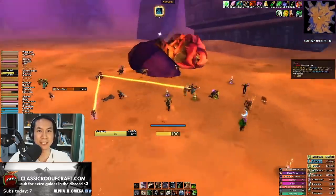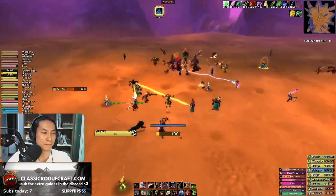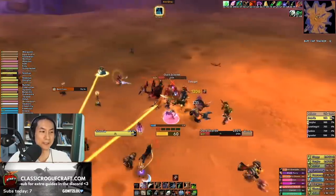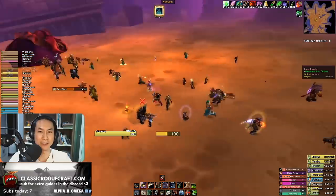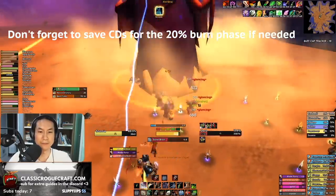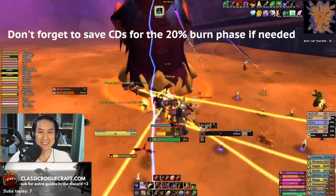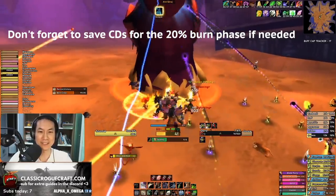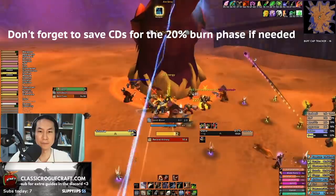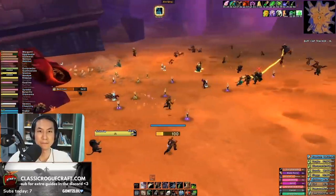If you're in a semi-hardcore or above guild and you can get to Uro with world buffs, you'll probably one-phase him like we did here. If you don't one-phase him, just be aware of phase two — it's not really on rogues to handle much there, you're mostly just running around avoiding Uro while he's underground. One other thing: Uro gains a massive attack speed bonus at 20% HP and below. Some guilds will ask you to save your DPS cooldowns — Adrenaline Rush and Blade Flurry — for that burn phase, though if your guild kills fast you may need to pop them earlier so they don't time out.